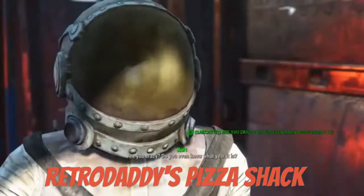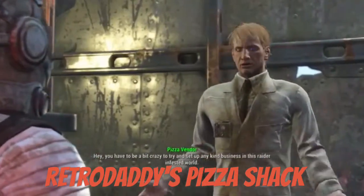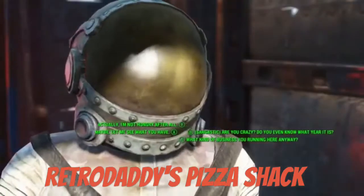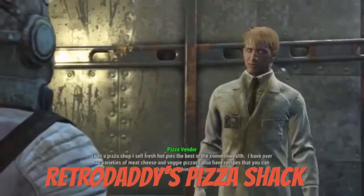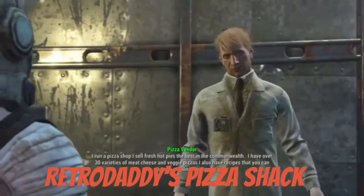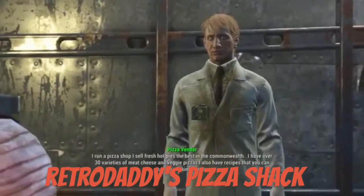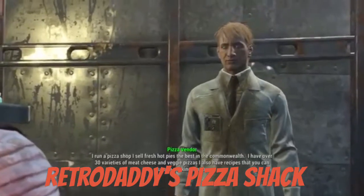Are you crazy? Do you even know what year it is? You have to be a bit crazy to try and set up any kind of business in this raider-infested world. I run a pizza shop and I sell fresh hot pies, the best in the Commonwealth. I have over 30 varieties of meat, cheese, and veggie pizzas. I also have recipes that you can use at a cooking station to make your own.